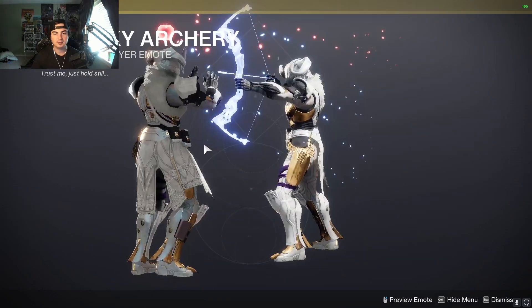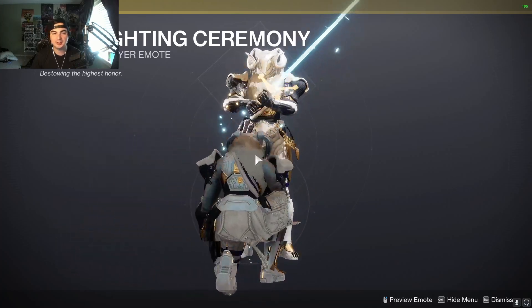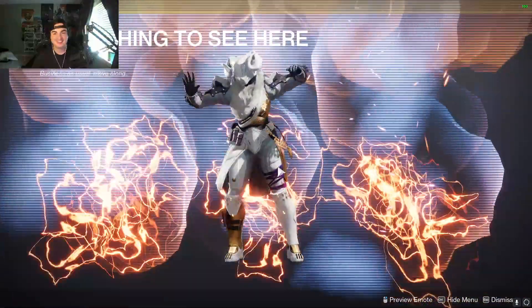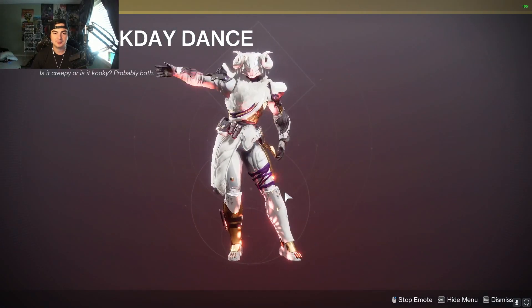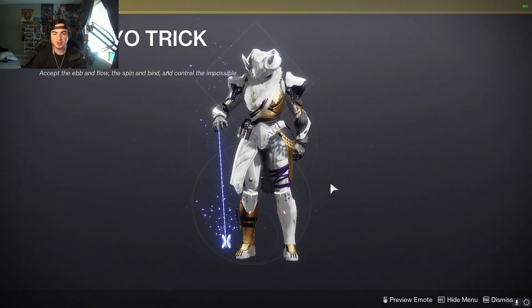Risky Archery. If You Get Your Wish — Ender, we're doing this ceremony now. Nothing to See Here emote. Another funny one — Weekday Dance emote.